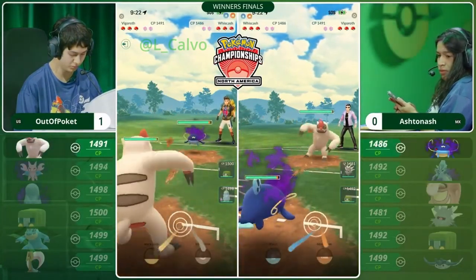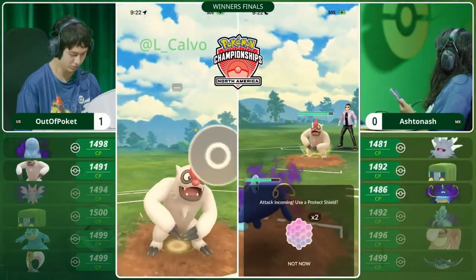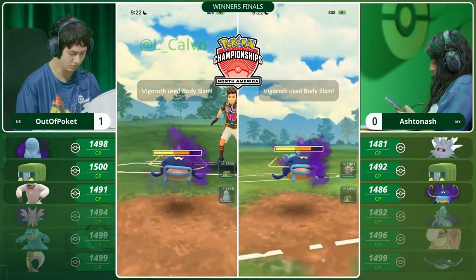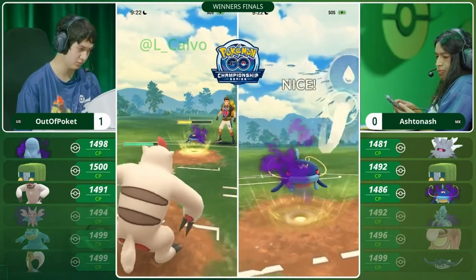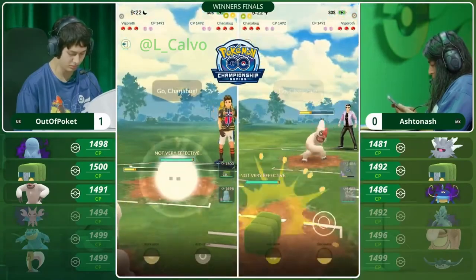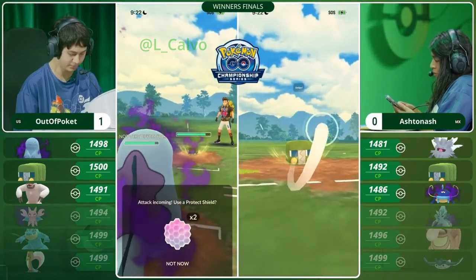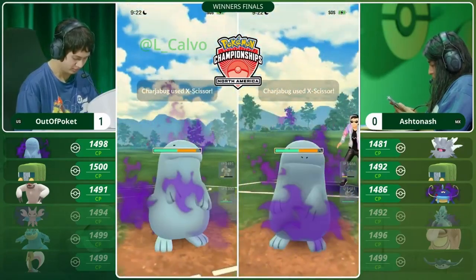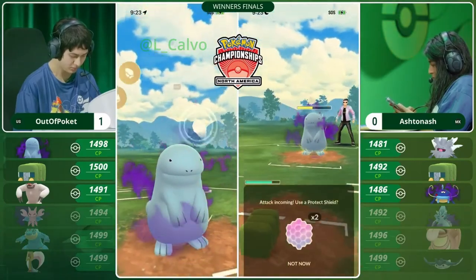No Lantern on either team here. We do see a Vigoroth into a Whiscash, and Out of Pocket's Vigoroth is avoiding the Annihilate on Ashton Ash's side. It's really tricky from Out of Pocket — the previous game Ashton Ash had led that Annihilate, now expecting a different lead. Out of Pocket feeling very safe leading this Vigoroth, and instead an immediate swap — similarly to the previous game — going into a Pokemon that resists that counter damage. Ashton Ash perhaps seeing that Out of Pocket is leaning on this Vigoroth, leaving the Lickitung on the bench this time, opting for the Chargerbug instead against the counter user.